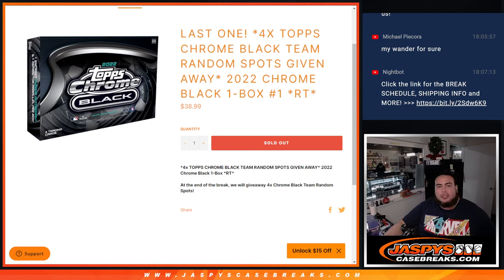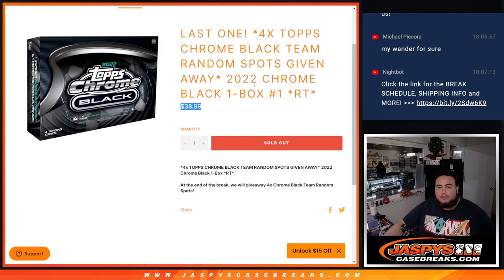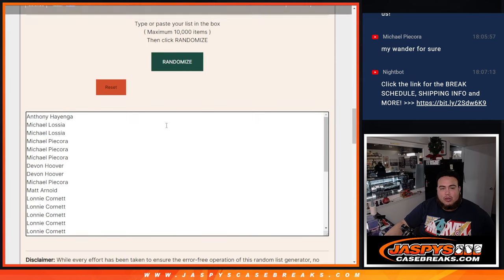What's up everybody, Jason here for JaspysCaseBreaks.com. This is our last one-and-only filler — we needed to sell out the last four teams in the top Chrome black team random. Selling out pick positions one through four. You're going to win a spot in this one here for only $38.99, top four. So first we'll do the break, randomize the customer names and teams, distribute the hits, then at the end we randomize — only the top four out of the 30 get into the break.